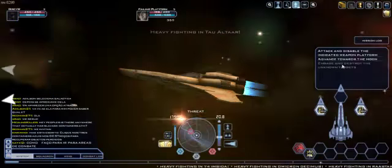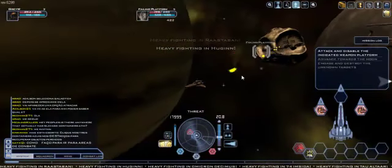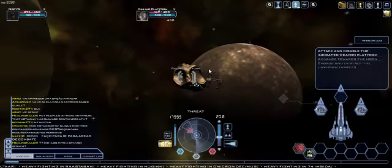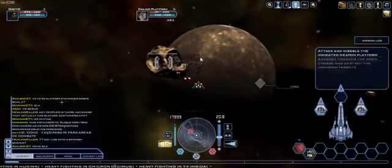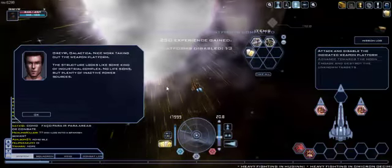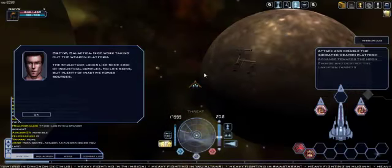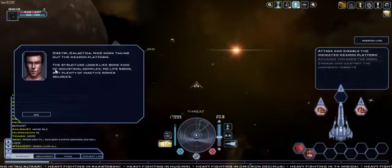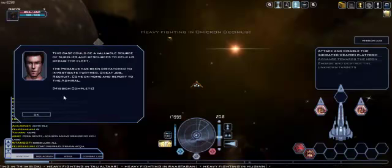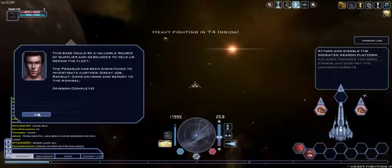I'll make another round — now it's fighting back. It's actually decently powerful. The thing about this game is that there's only like 10 ships on it so far because this is the beta version. It's not like EVE where there's tons of different ships you can get — I think it's like every 10 levels you get a ship. Nice work taking out the weapon platform. The structure looks like some kind of industrial complex — no life signs, but plenty of inactive power sources. The base should be a valuable source of supplies and resources to help us repair this fleet. The Pegasus has been dispatched to investigate further. Great job, recruit. Alright, mission complete. Sweet.